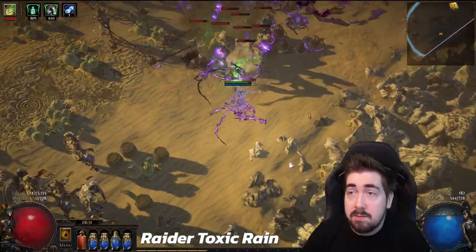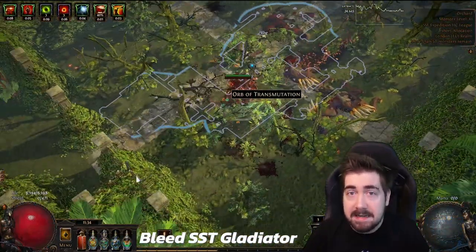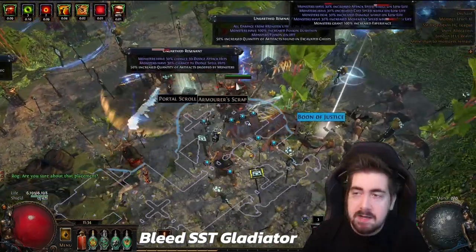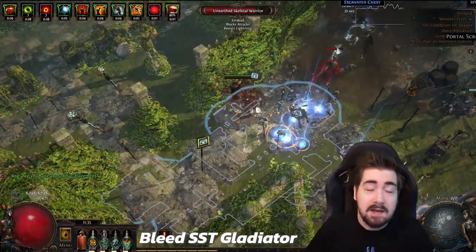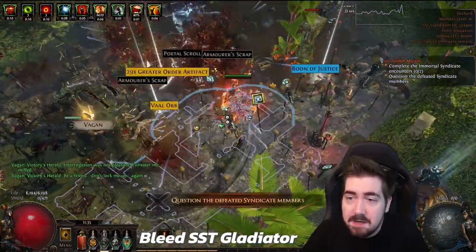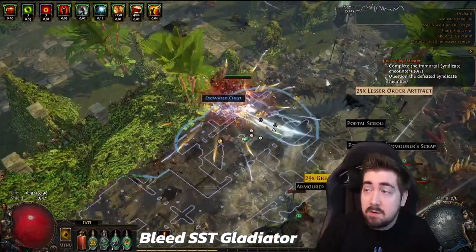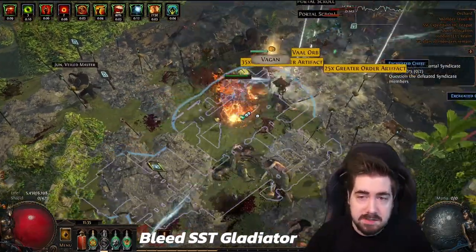The first one — and I would recommend this if you just want level 90 — is by far, in my opinion, the best build to do it on: Spectral Shield Throw. I already have a very in-depth guide for this. The only thing I'd suggest changing early on is maybe use Split Arrow or a bow build to do Mudflats because you have an easier time off-screening. Once you get to Submerged Passage and can over-level a bit, it's easier to switch to the Steel skill. SST is just such a powerhouse. You'll have low damage for bosses, but you can very easily reach level 90 in white maps and especially yellow maps.